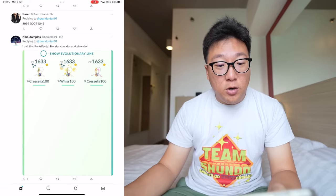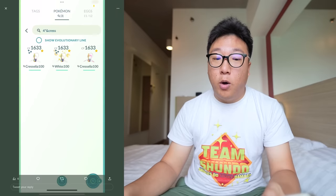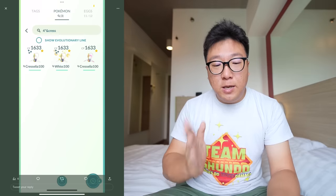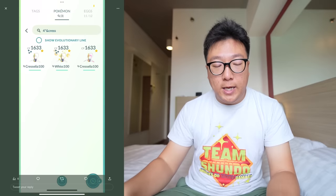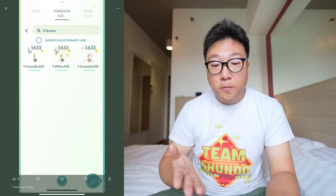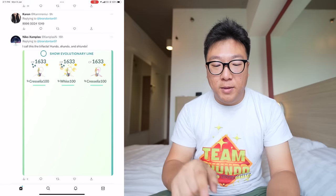This is quite sick by Nico Zaplas. He said he calls this the 'Trifecta' — a Hundo, a Shundo, and a Shadow. 1633 is the CP for a Hundo Cresselia at level 20. So he got a Hundo, a Shundo, and a Shadow. That is pretty insane. I guess he traded to get the Shadow Cresselia first before getting the Shundo from the raid — that kind of makes sense.